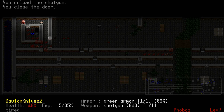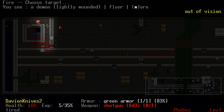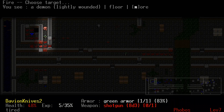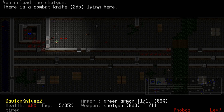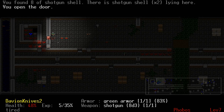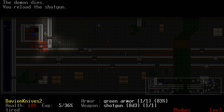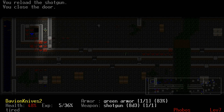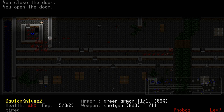Apparently there's still another demon left. I wanna hit him twice. You're dead. Apparently I blew up the door down there — that's what shotguns can do. Let's see if one of them comes out. They're not coming out, those bastards.